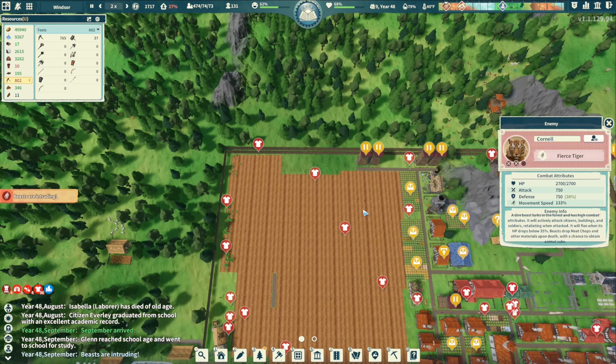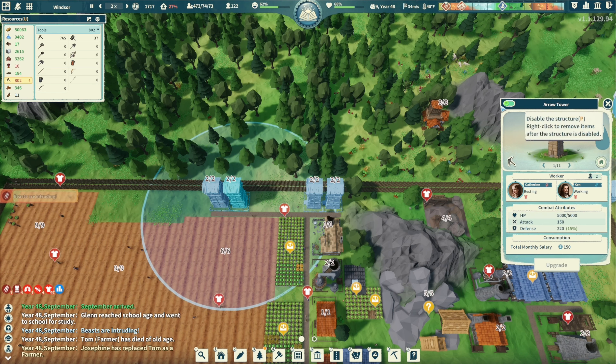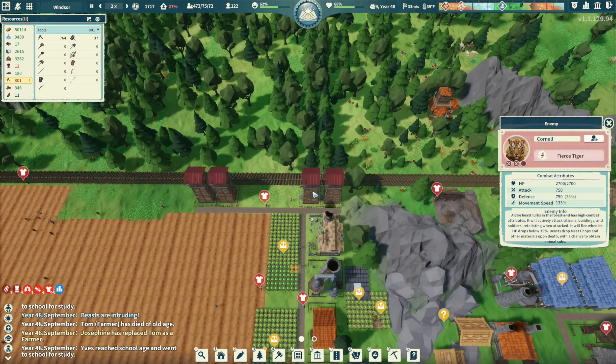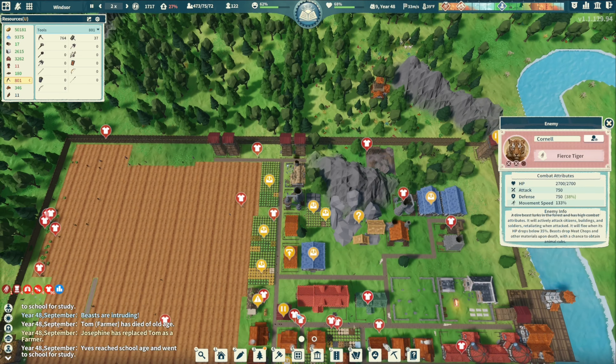Where is this beast coming from? It's coming from the top right — hold on, turn these towers on. It's just one beast with 2,700 HP. All right, let's speed this up and see what we can do.